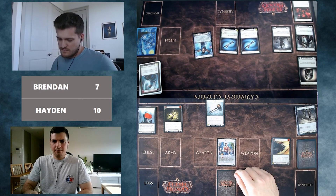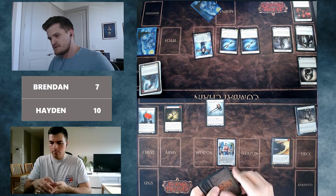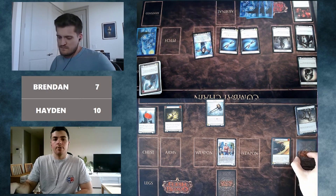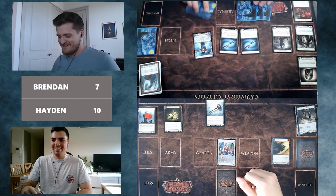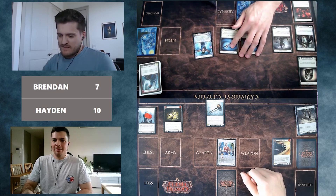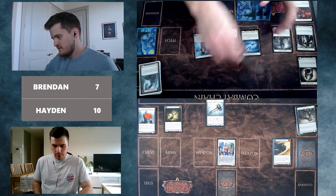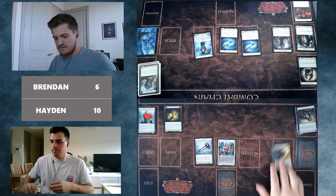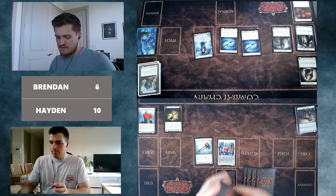Brendan has 10 cards left in deck. Hayden is at 8, feeling they're losing sight of the lead. They're just going to block for three, taking one and going to 6. It's 6 for Brendan, 10 for Hayden. Brendan thinks about utilization of Scalers and Goliath Gauntlets for the rest of his deck. Hayden rises a yellow Rising Nethros just for two. Brendan knows he can scale there — they've seen one Blackout Kick but it's very possible there's a second one.